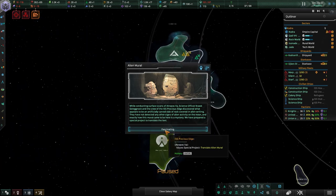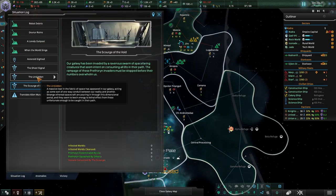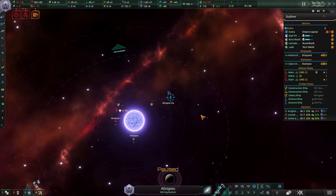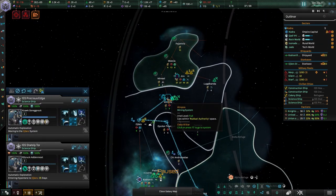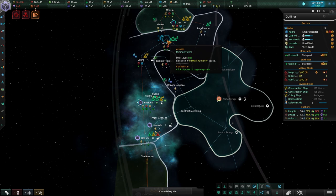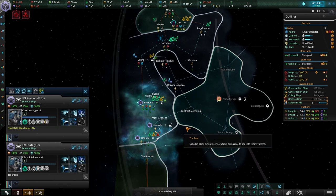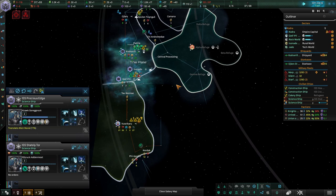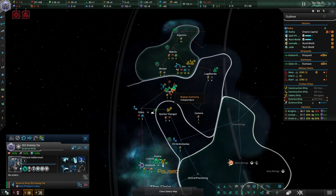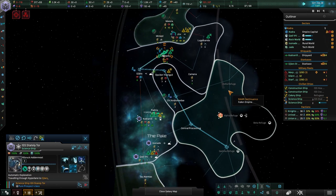We found an alien mural on a surface scan — let's translate it. I should have a science ship there already — he's heading out of the system, so I'll turn automatic exploration off for him and send the other one to go explore. There we go.